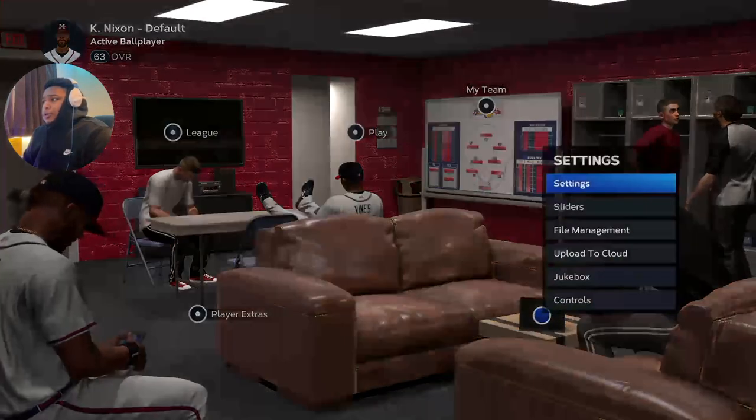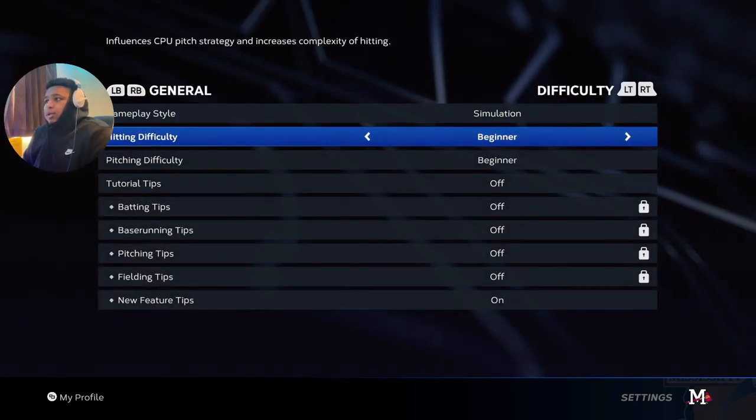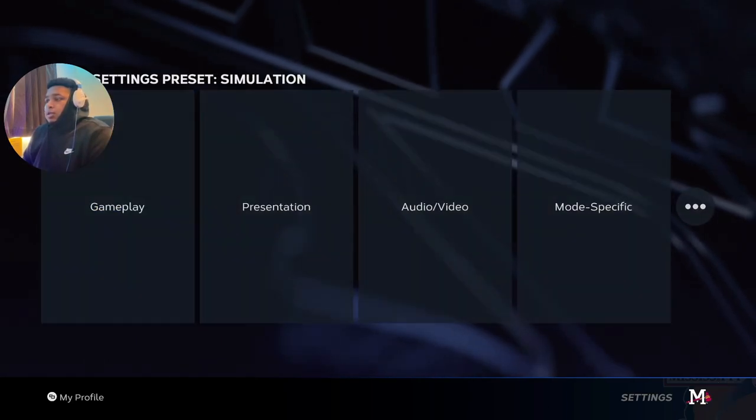Another thing you want to do is go to Settings and put it on Beginner, because you're going to be simming. Put it on Beginner so you can play as good as possible in the sim — and yeah, that's it.